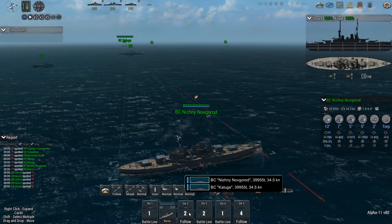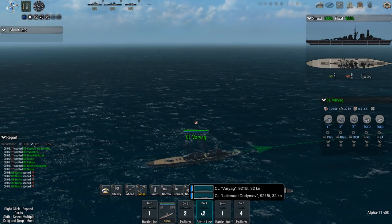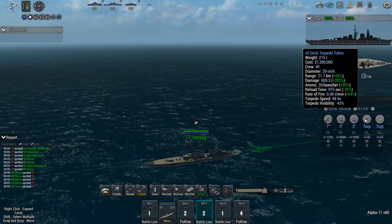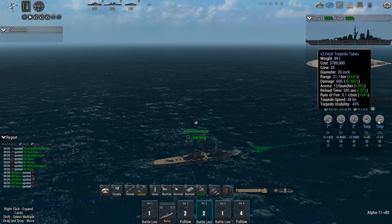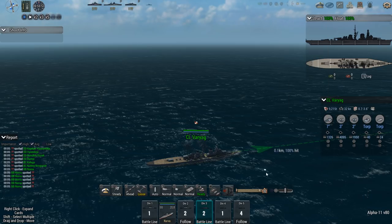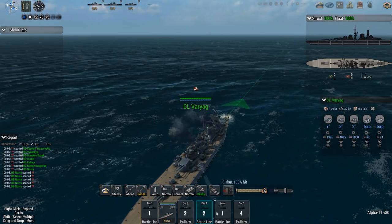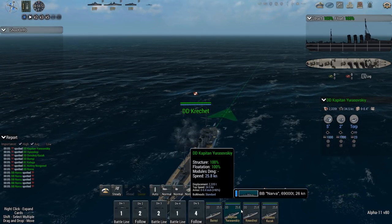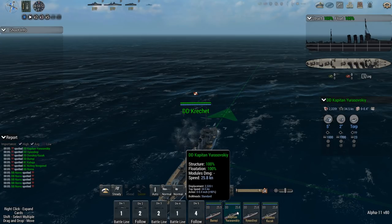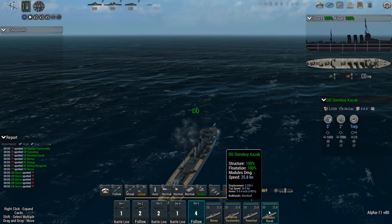I'm going to set the battlecruisers to follow the battleship. Light cruisers Varyag and Leitinand Darimov: standard bulkheads, 32 knots, decent turning circle, torpedo launchers ranging to 21.7 with a high complement of torpedoes. Destroyers: Kreshet, Burnyi, Kapitan Jurasovsky, Vinolivji, and Donskoi Kazak. These guys come with very long-range 23-inch torpedoes at minus 35% visibility — not necessarily great, but I think I can make it work.